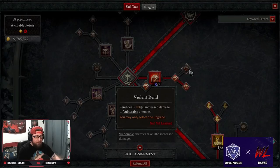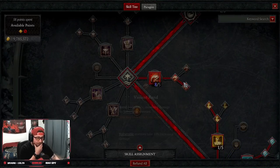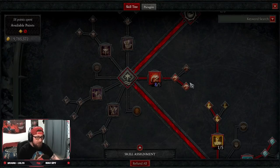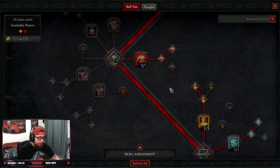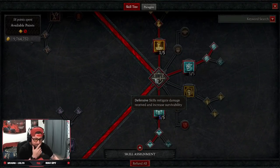You don't actually need the increased damage to vulnerable enemies from Rend, but if you feel okay with fury generation you'll automatically want to swap to it, since the increased Rend damage against vulnerable enemies is really good. Everything is going to be vulnerable due to the Exploit glyph.